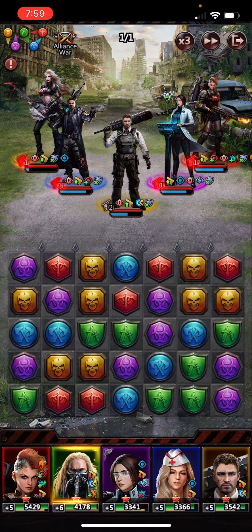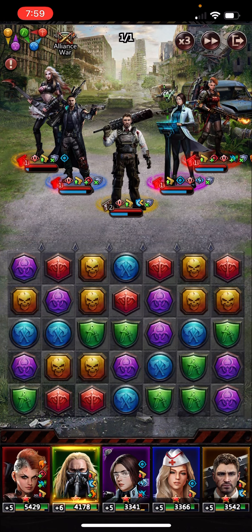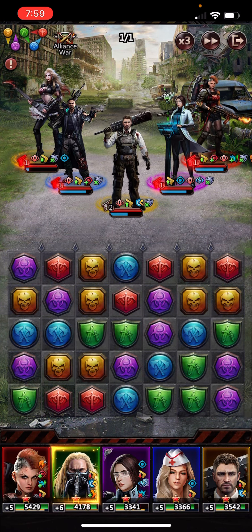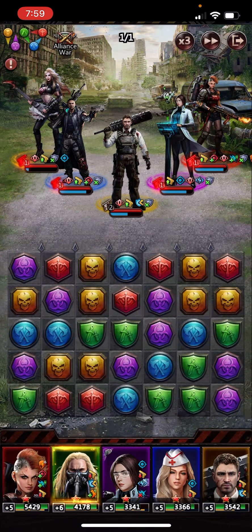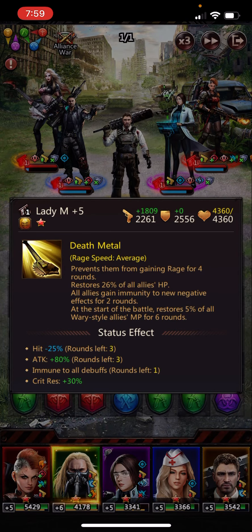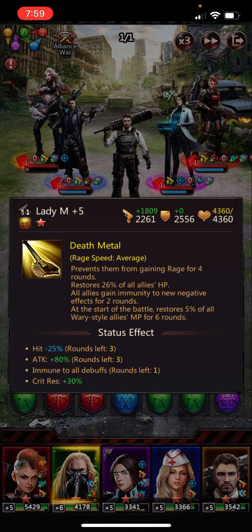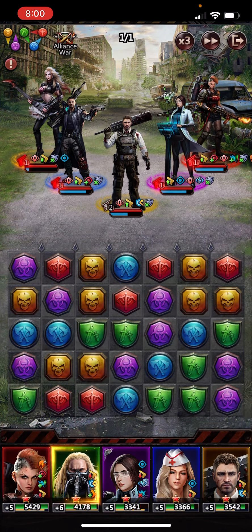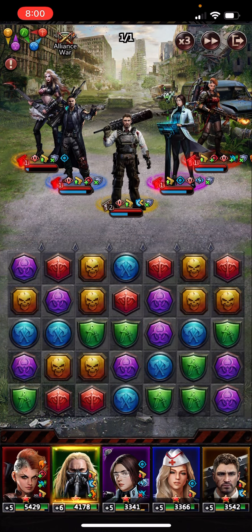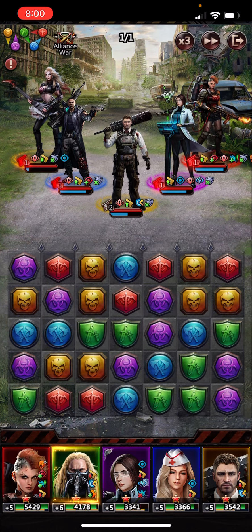Lady M just went off. If I had Phoenix at full rage, what I would want to do is wait. One of the things Lady M does — if you click on her — is all allies gain immunity from new negative effects for two rounds, meaning that if I used Phoenix now, they would not get ignited. Obviously I do want them ignited. But that really points to the weakness in this lineup — they don't have any way to heal ignite once they're ignited.